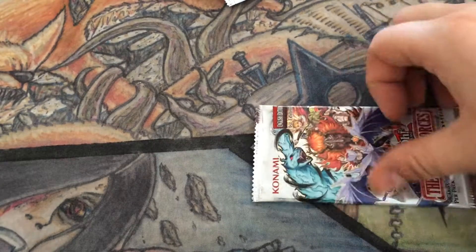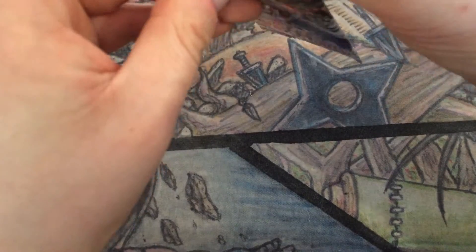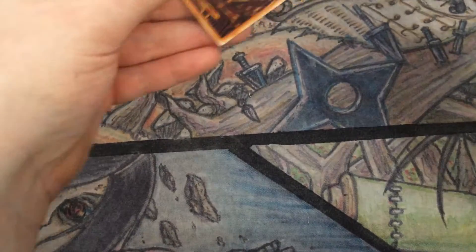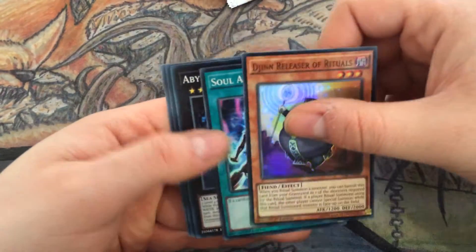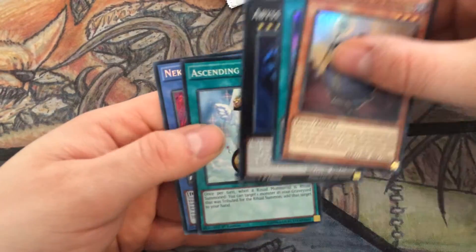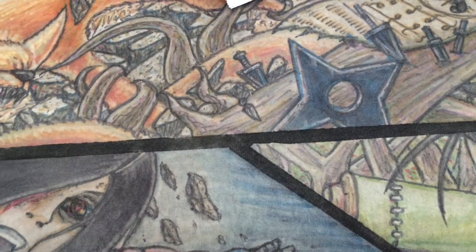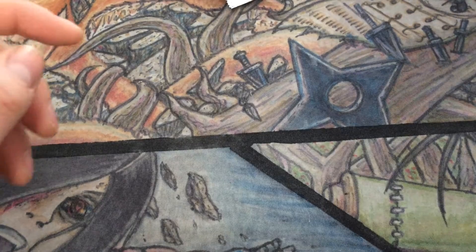Another Kanahawk. Djinn Releaser — I've got like a million Abyss Dwellers. Ascending Soul, another Katastor. If I could replace that Katastor with any other Nekroz secret that would be nice. 12 packs left — wish us some luck.